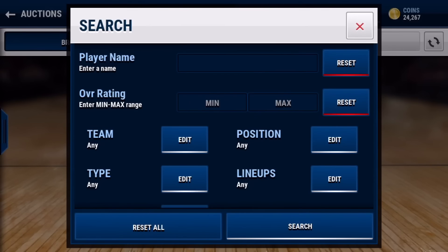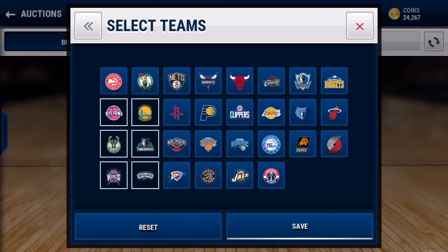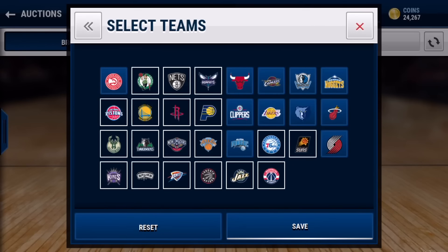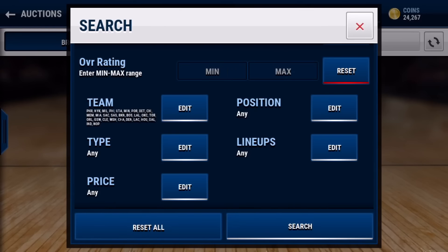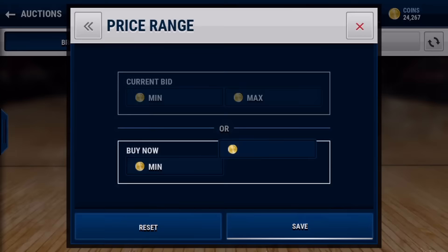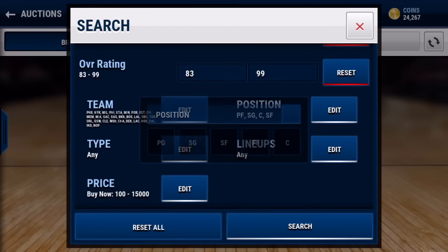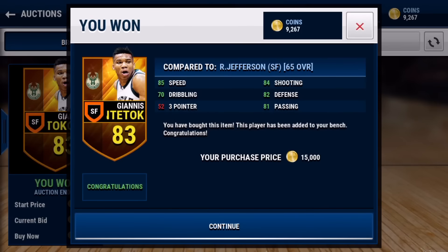Now that that's out of the way, let's get into this filter. For teams, you want every team except for one — I don't even know, I don't follow basketball that much, I just think this game is really fun. You're gonna put 83 to 99 for rating, price at 15K, and for positions you want everything except point guard. That's the filter — boom, and I'm pretty sure I just got a live snipe right here.